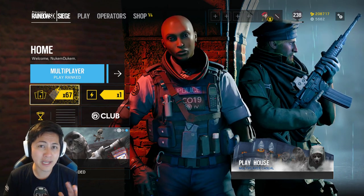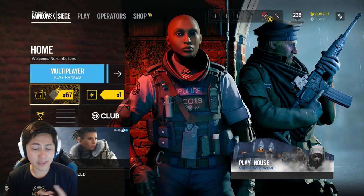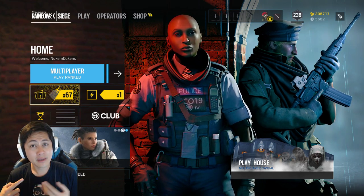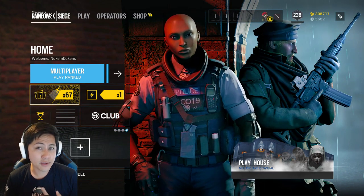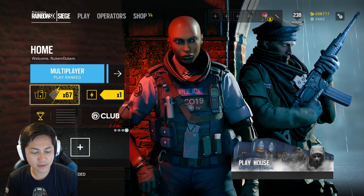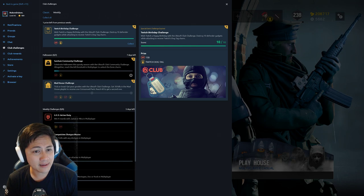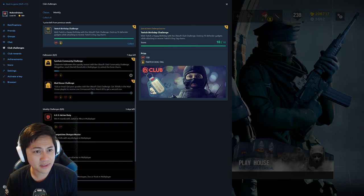There's a whole new collection of packs and skins. You get three packs for free — one just for logging in, and two more for getting 30 and 60 kills in the brand new playlist. Make sure you guys activate your charm for it, and go into your club challenge and activate these challenges.